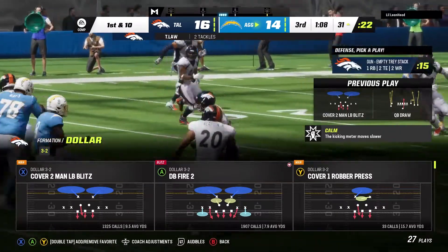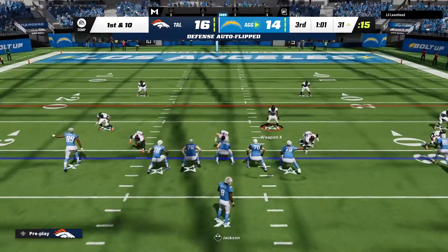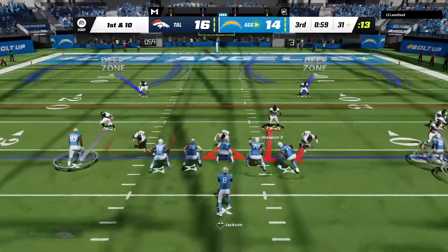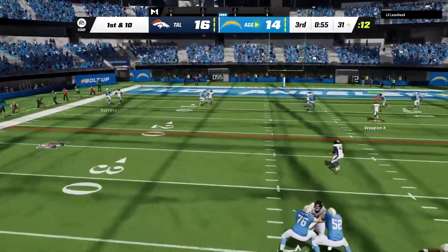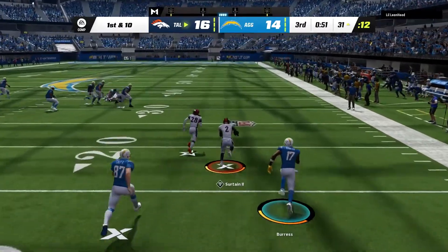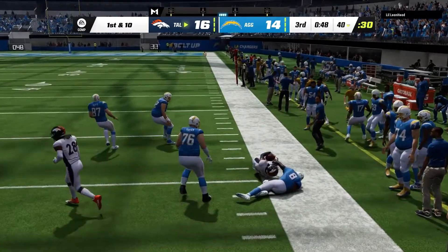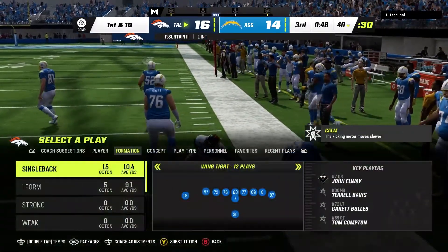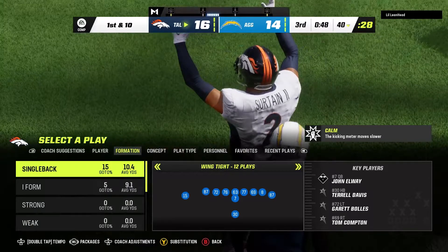You can see my opponent's three digits are ag — all he does is throw ags. Right now I have Surtain on Plexco Burris and he's just going to try and ag me. Plexco Burris doesn't even animate — Surtain goes up and gets it. Surtain wins those or gets those tips really consistently, and that's Plexco Burris who's 6'5" against Surtain who is 6'2".